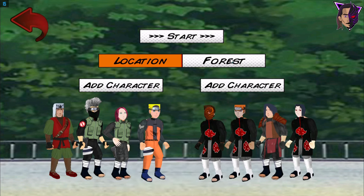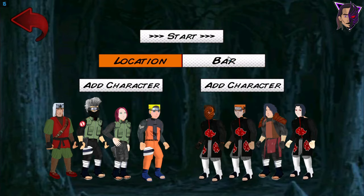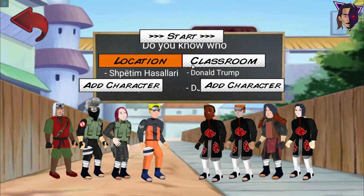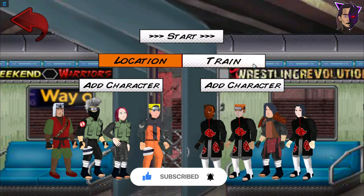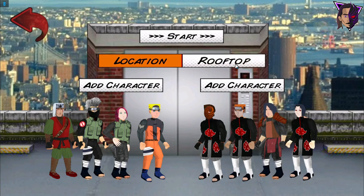Now let's see the backgrounds. Here is the forest background, and we also have the beach background. And there's a car park area — well, not exactly car park, but never mind. It's good looking and just like Naruto's backgrounds. And there's this village kind of area, and this jungle, and a few more backgrounds. These are all pretty good backgrounds for the game.